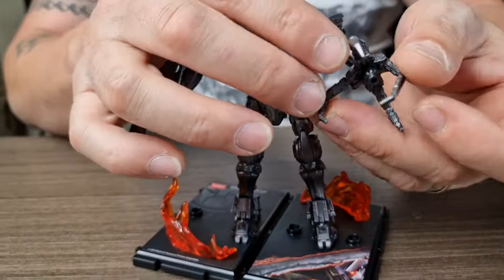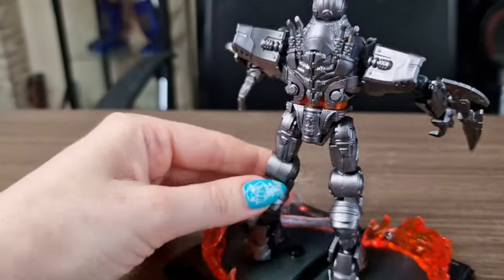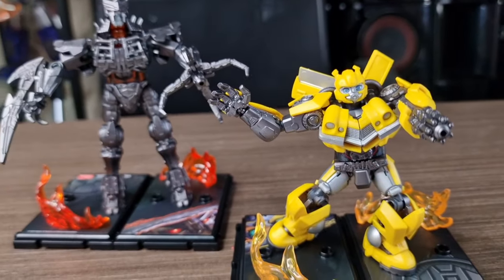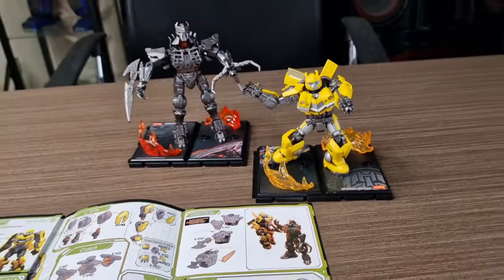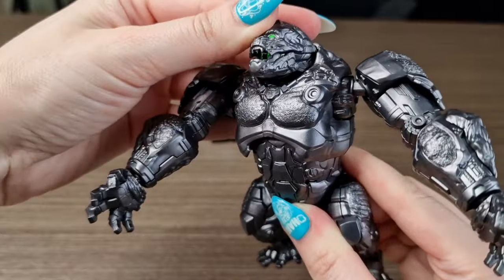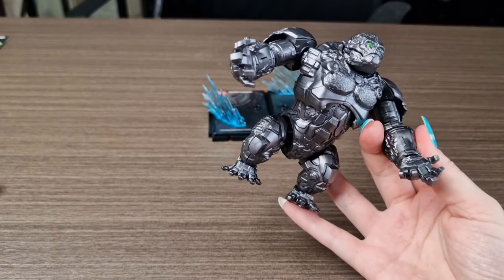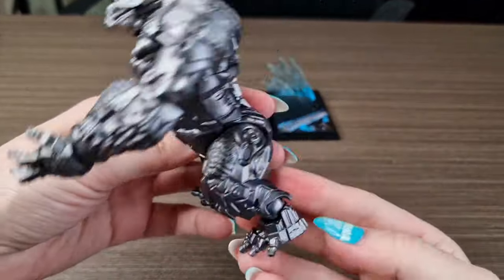You can actually move that — I like the claw! Now let's try out Scourge. You can actually remake the scene from the movie by adding a different torso to Bumblebee and inserting this sword, and it will look like Scourge has stabbed Bumblebee. How cool — you can actually move his head like that and open his mouth. I've chosen these hands but you also have others, so you can always change them depending on what action you want him to perform.